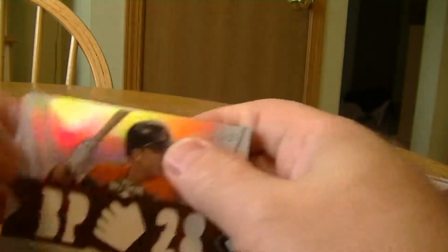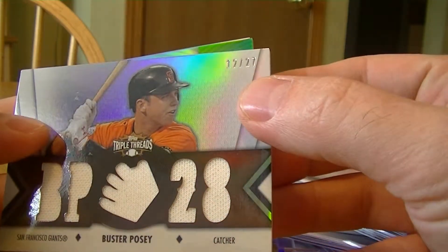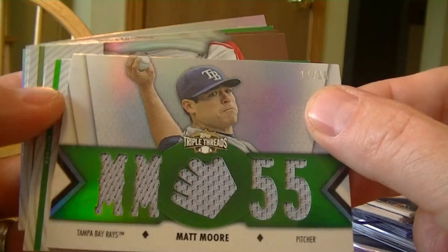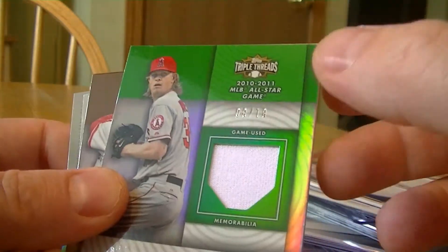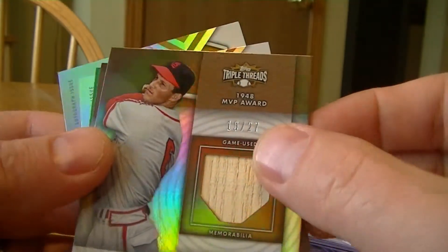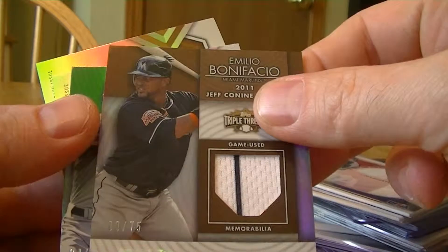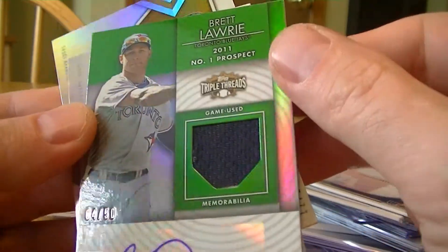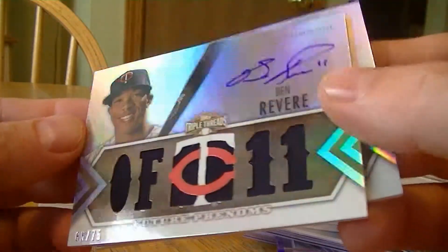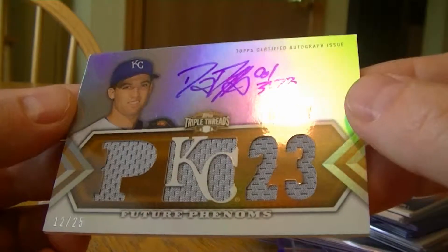Both lots cost around $80 shipped total. First lot: Buster Posey jersey numbered to 27, Matt Moore jersey numbered to 18, Jared Weaver jersey numbered to 18, Stan Musial bat card numbered to 27, Emilio Bonifacio auto jersey numbered to 75, Brett Lawrie auto jersey numbered to 50, Ben Rivera auto jersey numbered to 75, and Danny Duffy auto jersey numbered to 25.